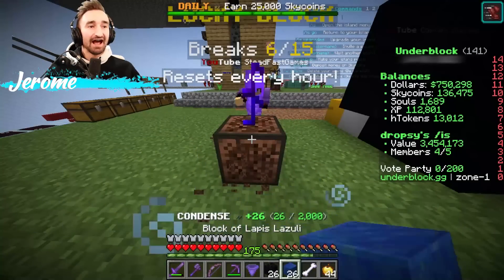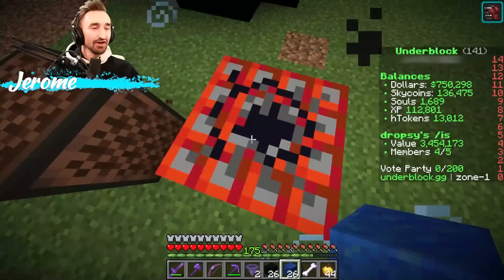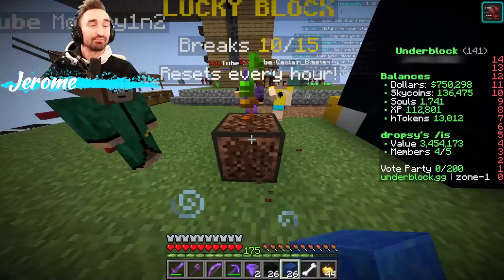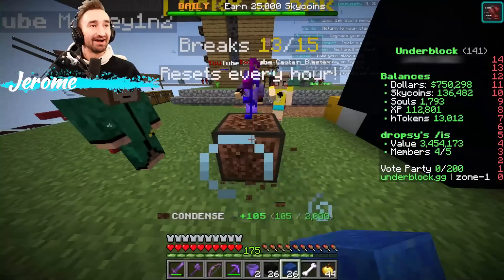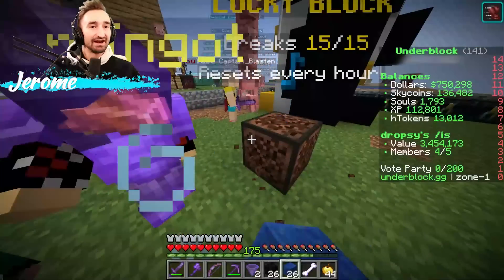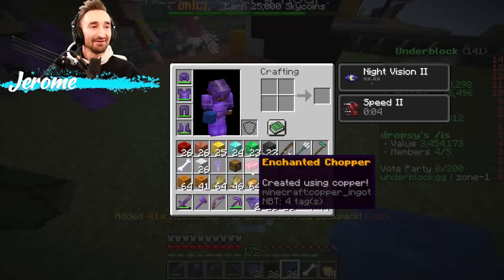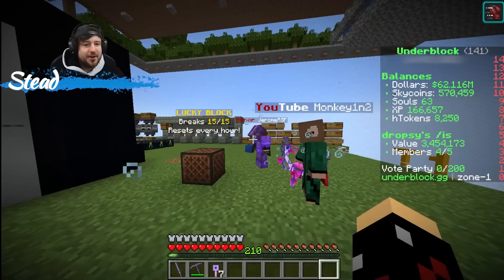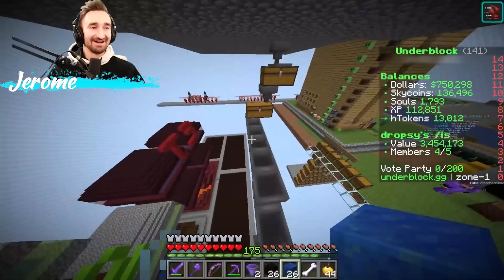I have a daily quest that I need 25,000 sky coins in a day. I've already gotten 20,000 just from breaking the lucky block. I got something — it's 'Enchanted Chopper,' apparently that's what the enchanted copper tool is called. I don't know, I didn't make the lucky blocks, I just found it.